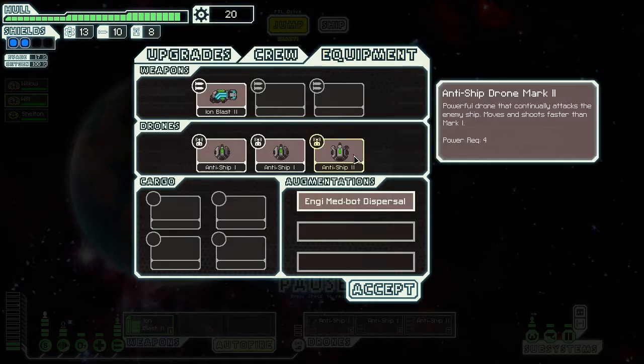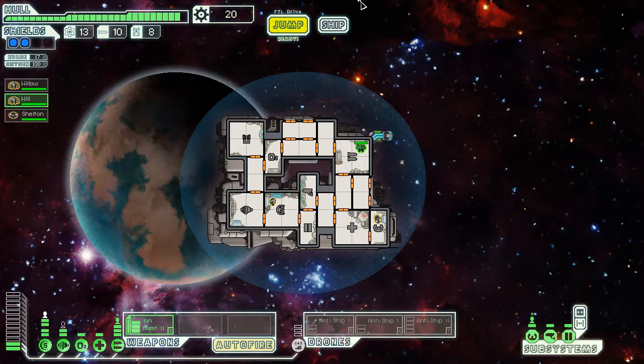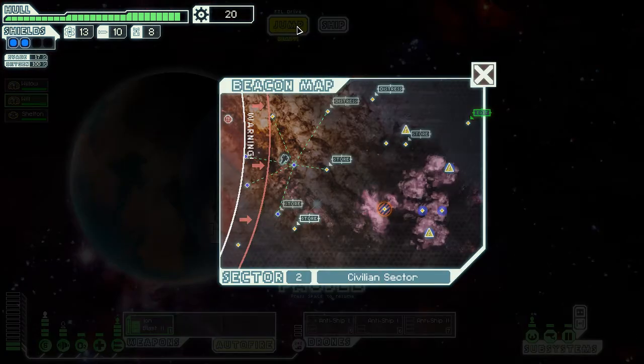Anyways, we got a drone and a ship Mark II. It moves and shoots faster than Mark I, which I think would be nice to have — either that or two Mark I's. Hopefully it counts as twice as good as the Mark I because that will make it more drone efficient. Otherwise it's just kind of worthless. I can't really afford anything else, so we'll just move on.